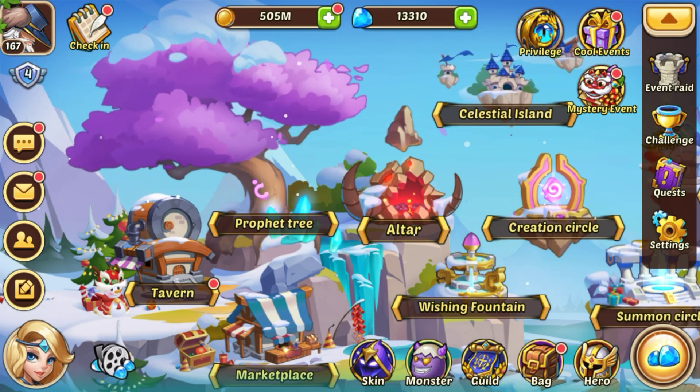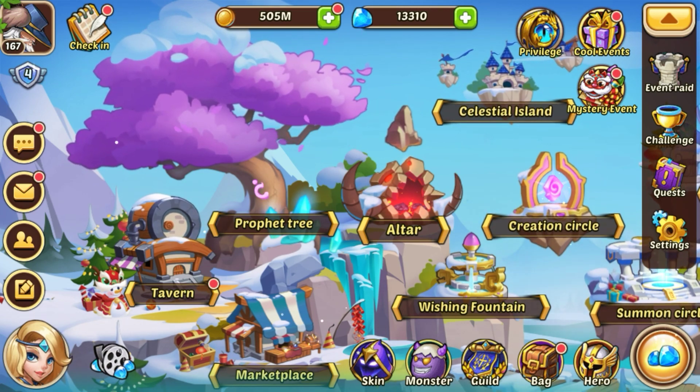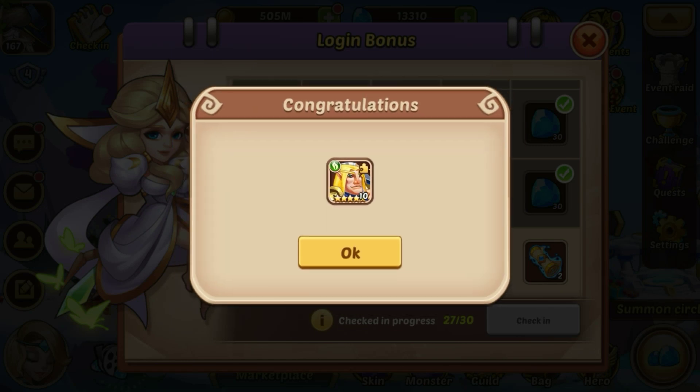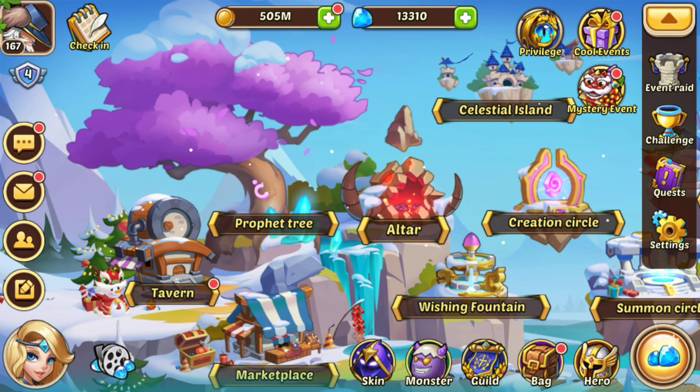Starting on the left hand side we're going to go to check in here and get our daily check in prize. Today it's a Dragon Slayer shard.